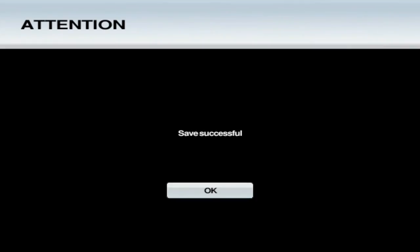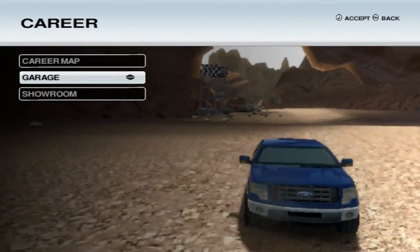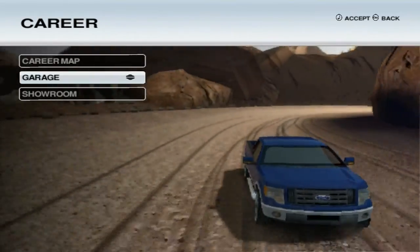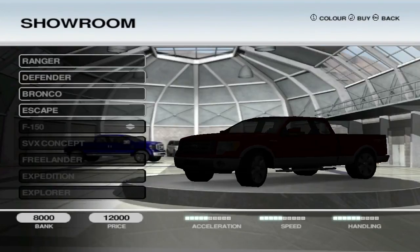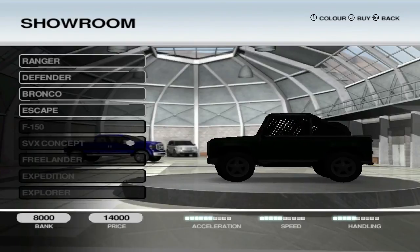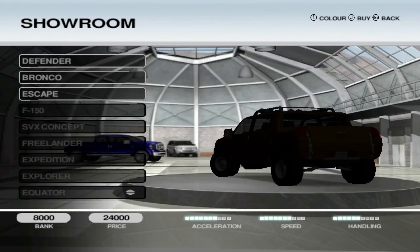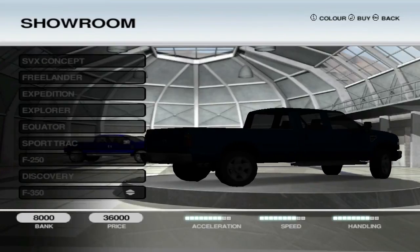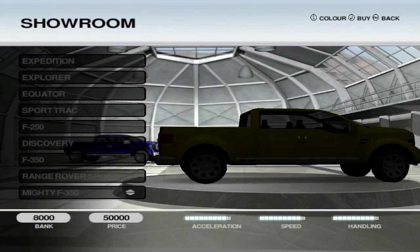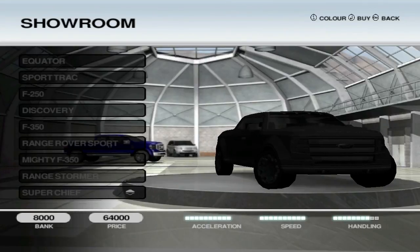Sorry, Land Rover Defender — because I guess they're not the same company, but they're two branches of the same company now. Anyhow, I think that's a pretty good look at Ford Racing Off-Road. Let's go to the showroom and see what else we can buy. The F-150, a Concept one, Freelander, Ford Expedition, Explorer, Equator, the almost-Hummer-looking one, Sport Track, Range Rover, mighty F-350 — so eventually you get into the overcompensation trucks.